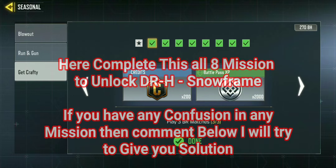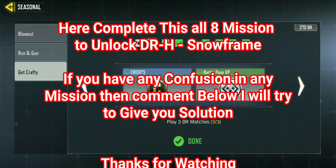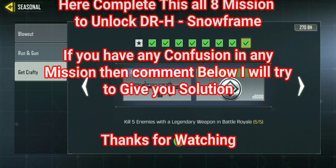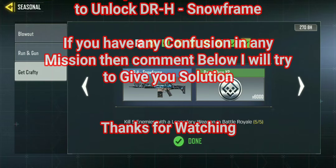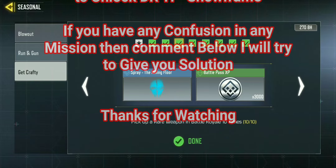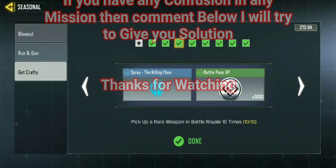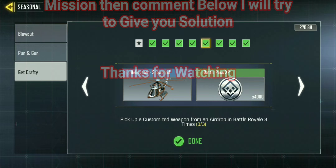There are 8 missions you have to complete, all one by one, line by line — all missions to get or unlock the DRH Snowframe. If you have any confusion with any mission, you can comment below and I will try to give you the solution.